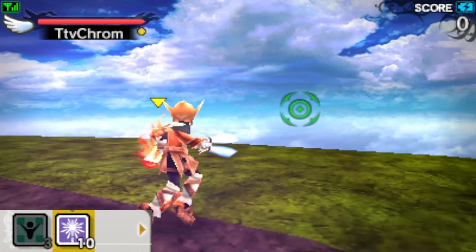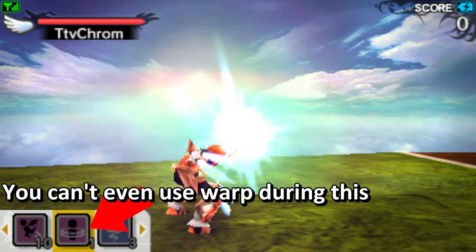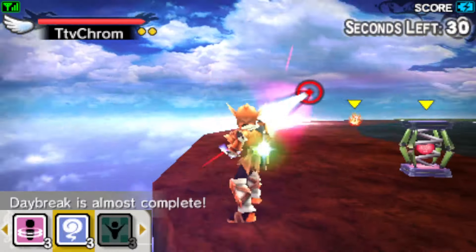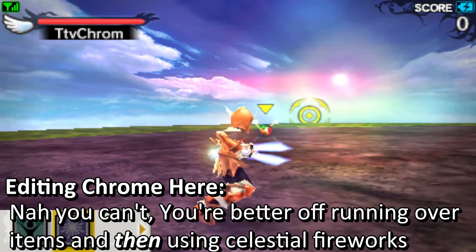When you go through the regular item pickup animation, you are locked into that animation and are extremely vulnerable. I'd recommend running over items or walking over them while doing a standing continuous fire just to avoid that. You can also use Celestial Fireworks to cancel the animation if you time it right.